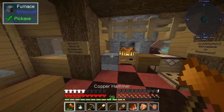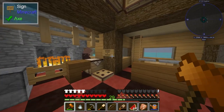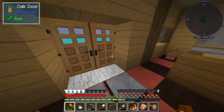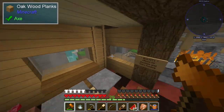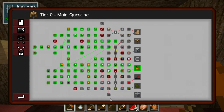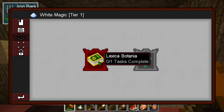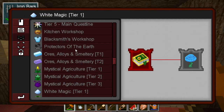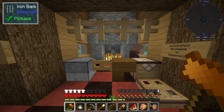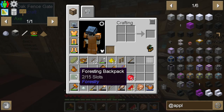We're gonna take this glowstone. We got a mining hammer from Thermal Foundation which is pretty good — it just mines multiple blocks at a time. We also unlocked a new quest line, which is why this isn't finished yet. We unlocked white magic, so we're getting into Botania today.